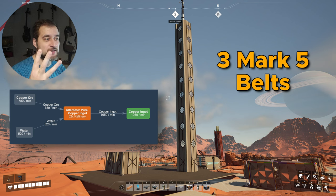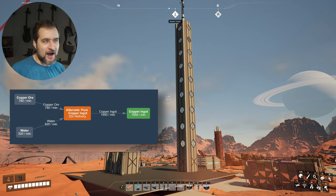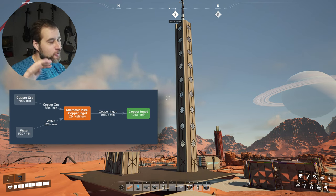All you will need are three Mark 5 belts for the output of 780 copper ore, which is being converted into 1950 ingots. So how nine blueprints are handling that is already a challenge.